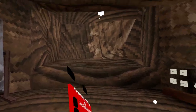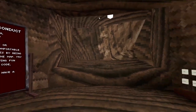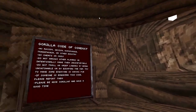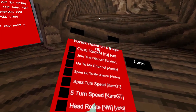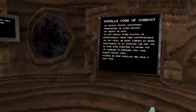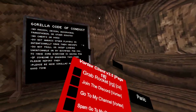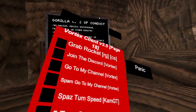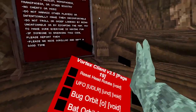Grab rocket — does not work for me. Join the Discord, go to his channel. I'm already promoting his Discord so I'm not sure why he wants me to promote his channel — you guys can do that if you get the menu. Fast turn speed, five turn speed. On my one you only have to click it and then click it off — that one there is unnecessary because you can always add it in. Head rotate.